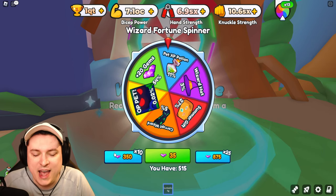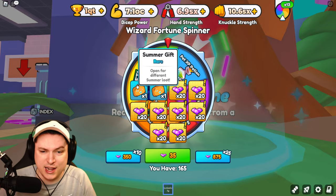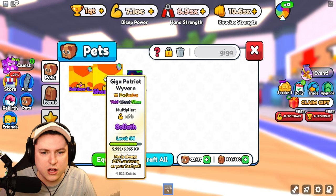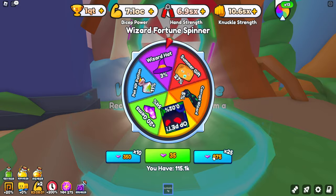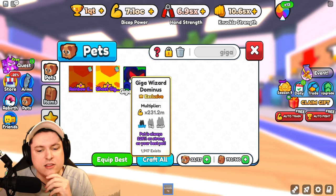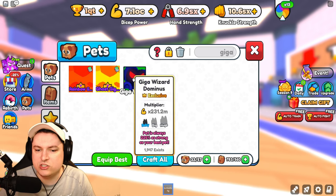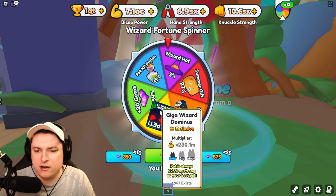Let's do ourselves one final 10-piece, and then we are good to go. I will not spoil if I got anything. We're just going to go ahead and search the Giga Wizard Dominus, and if we have one, we got one, and that's absolutely awesome. So let's go ahead and type in Giga. We got... oh. I thought this pet would be the same as the other one. So it's not a Void Ghost Slime — it is just a baby, really? I guess it is a 225% pet, but I thought it would be better.